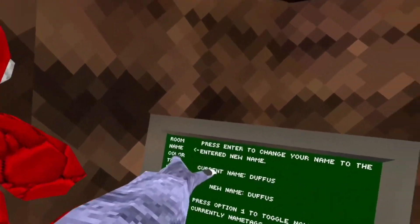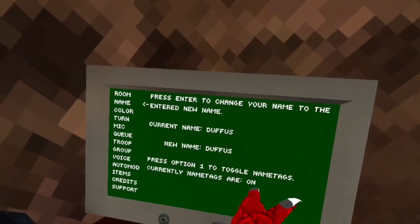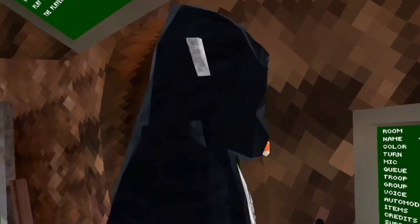On the computer there's something called Troop. And if you go down to name, it says press option one to toggle name tags — currently name tags are on.